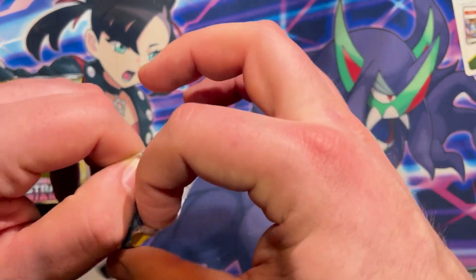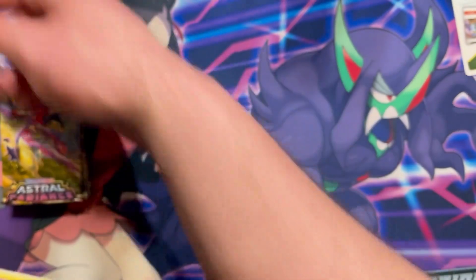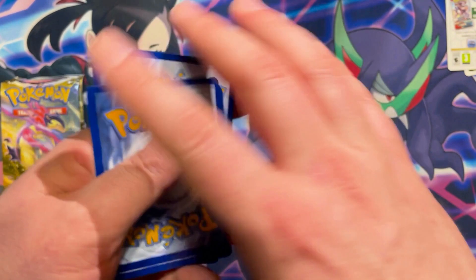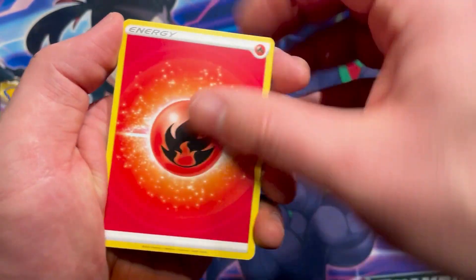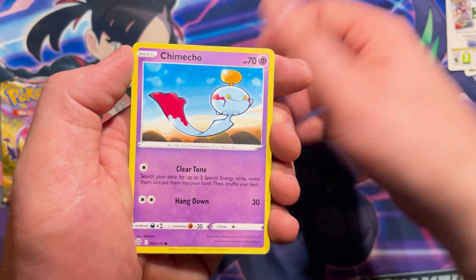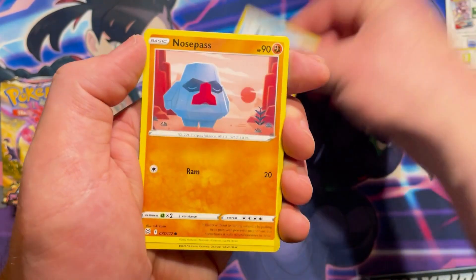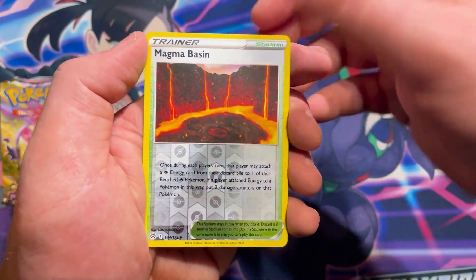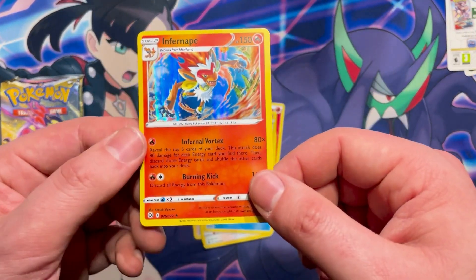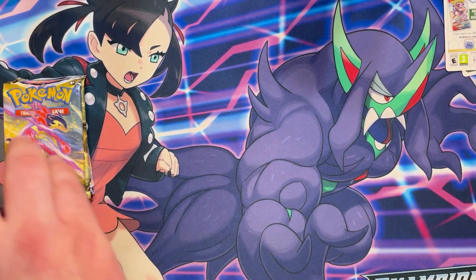I had a video uploaded a couple weeks ago where I opened a whole Fusion Strike Elite Trainer Box and the best pull I got was a secret rare gold Flaaffy, which isn't bad. Got a reverse Magma Basin and a holo rare Infernape from Brilliant Stars, so our Brilliant Stars pack wasn't too crazy either.